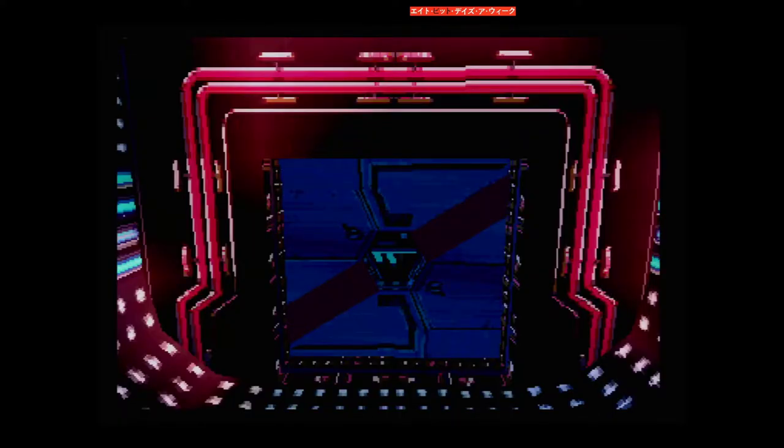Red doors cannot be opened — once they're closed, that's it. Also, you need to know that there are doors that only work in one direction. You can only enter the door from the blue striped side.